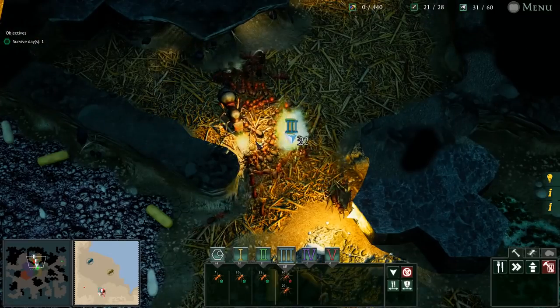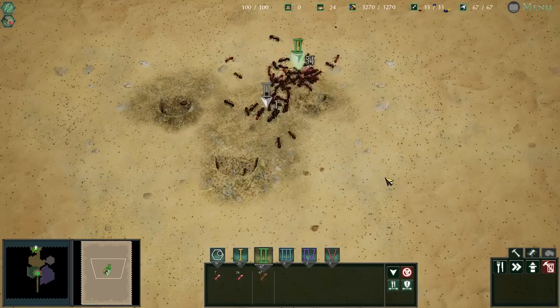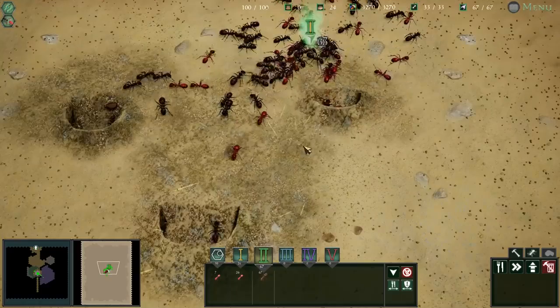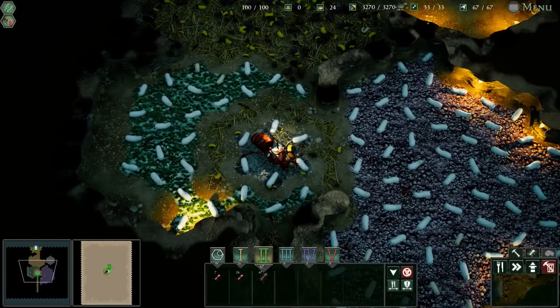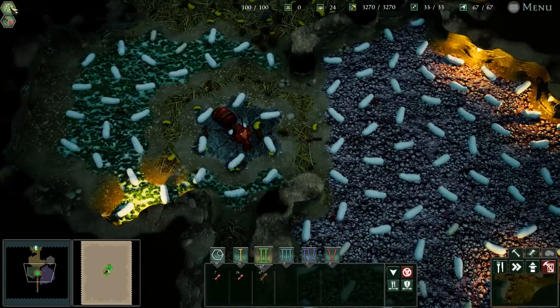Look at this stupid queen — you've entered the wrong nest! Alright everybody, Baron here and welcome back to Empires of the Undergrowth, where we are leading our glorious ant army. Here in the formicarium — and a formicarium is to ants like an aquarium is to fish — we're the gene thieves.